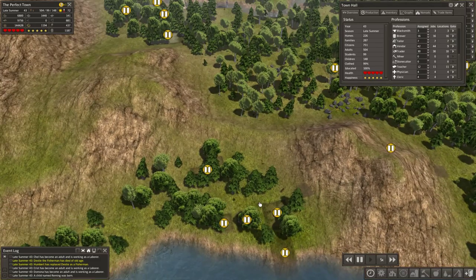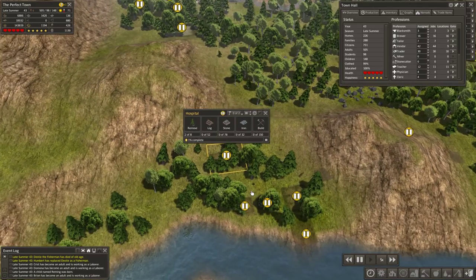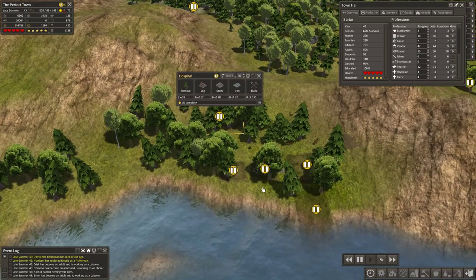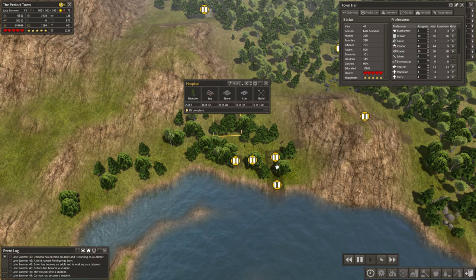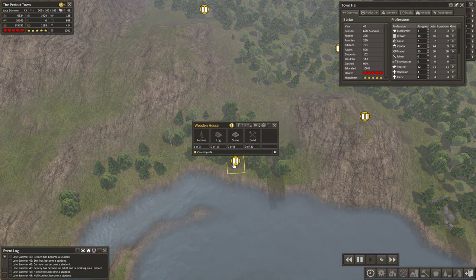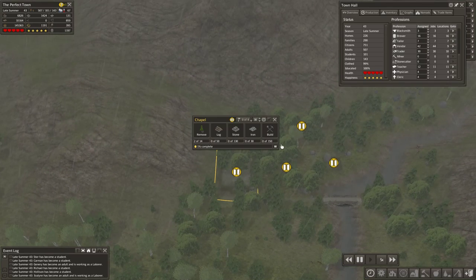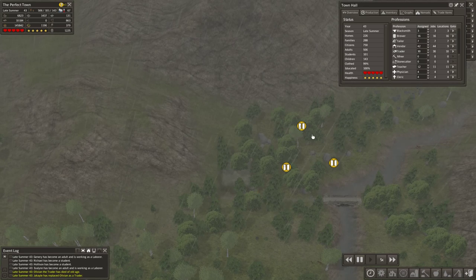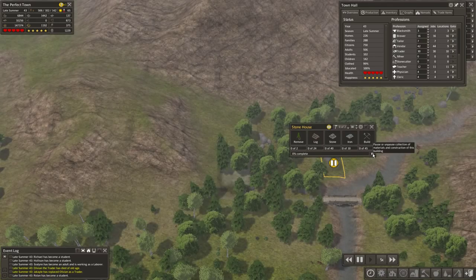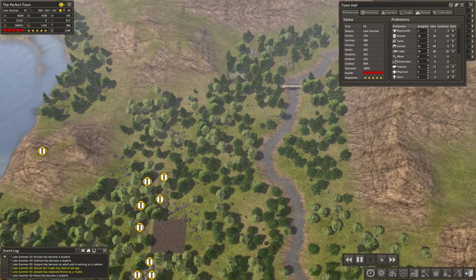One thing I'm not too keen on is the position of this hospital — it's going to guarantee that these fishermen are pretty much connected to it. You know what, I don't even care, we'll keep it there. You might want to be more careful with the placement of your hospitals though. We also have a little chapel and a few cemeteries back here, as well as a house for the cleric, which is not going to be covered by the marketplace but I think that's fine.